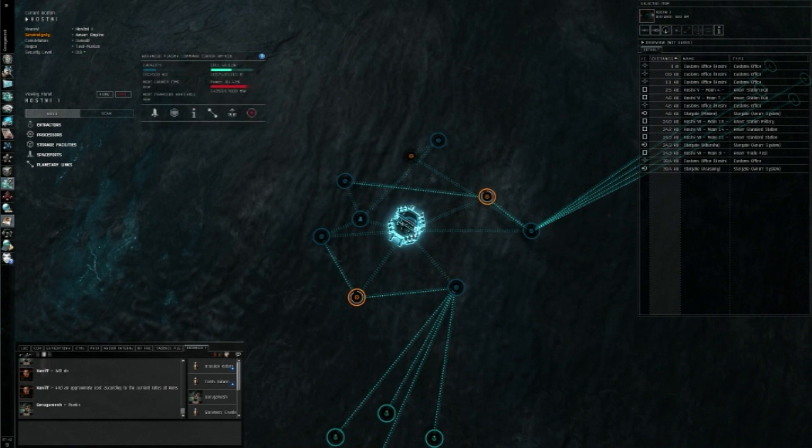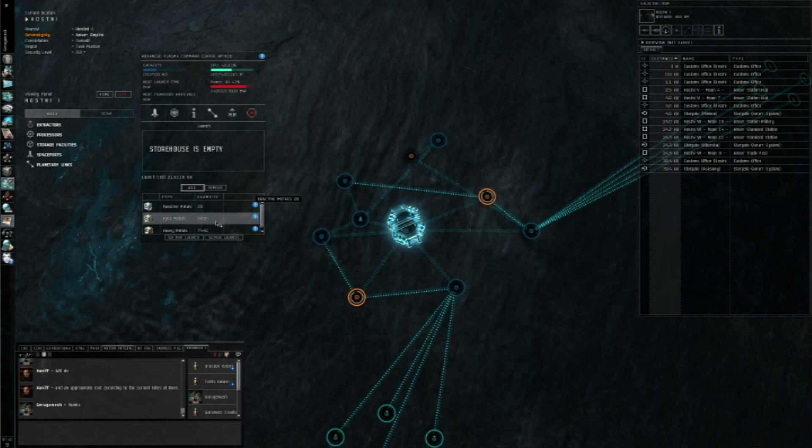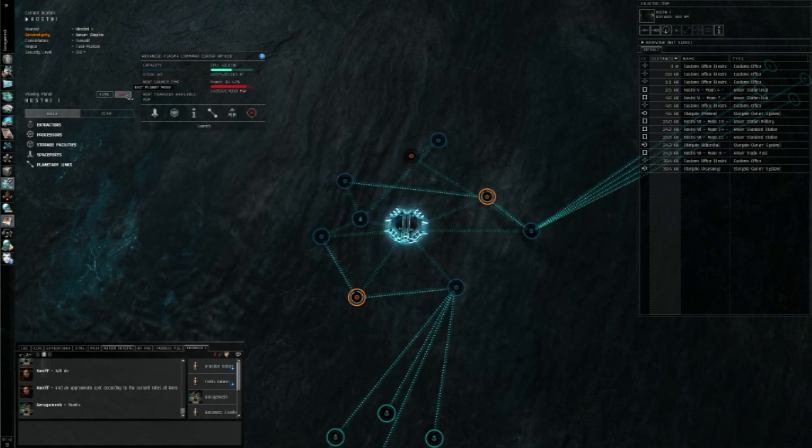On to the other method. Getting to this one is slightly more complicated, as you actually have to go into your journal and warp to it. So let's add all of these — let's just add it all, because I already have other cycles going. We're going to transfer all of this. What I did is go to launch, click on each thing, and add them to this list. Now we're going to say go for launch. A countdown timer will start, and your materials and products will be exported into space in a container.